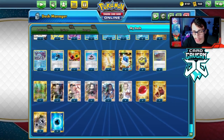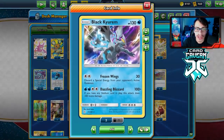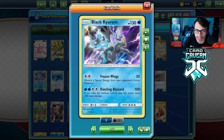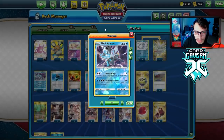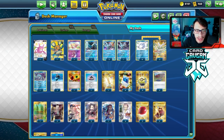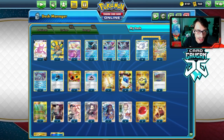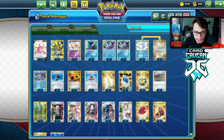This attack can be powered up pretty easily thanks to both Frost Moth and Twin Energy, which is really neat. It hits really hard and doing 200 damage flat out can be great especially on a single prize basic. That's what we're rocking with today — trying to win a few games with Black Kyurem. It's more of a single prize deck, but I do have Dedenne and Crobat because we have to play them in Standard format.